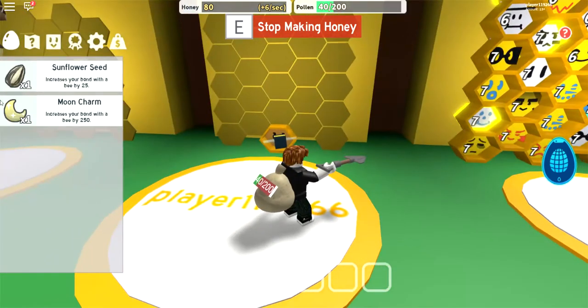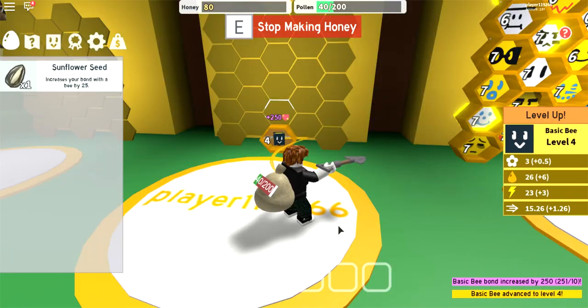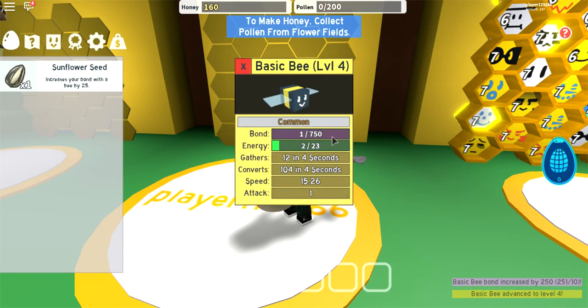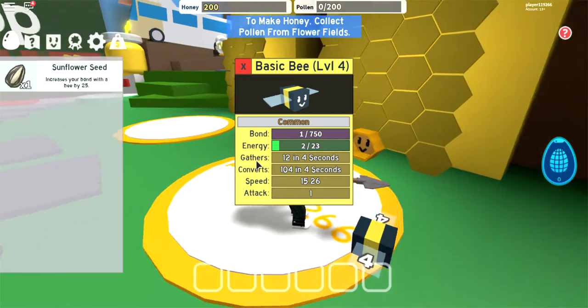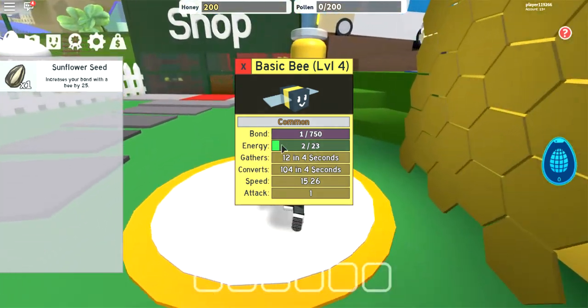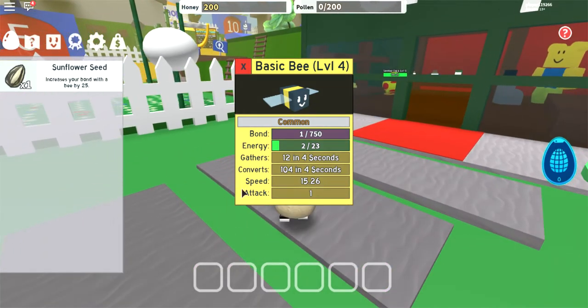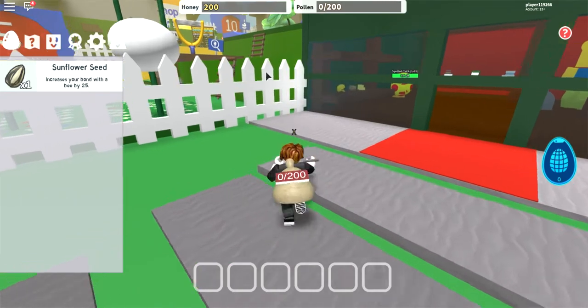And while this is happening, I'm going to give him a moon charm. I give one to him, and now he advances straight to level 4. And now if I look at his stats, he leveled up. So now he converts 104 in 4 seconds instead of 80 in 4 seconds, and gathers 12 in 4 seconds instead of 10 in 4 seconds. And I think he got like 0.26 more speed, but he didn't go up in attack at all.